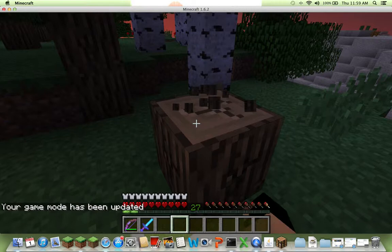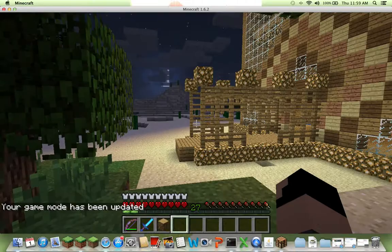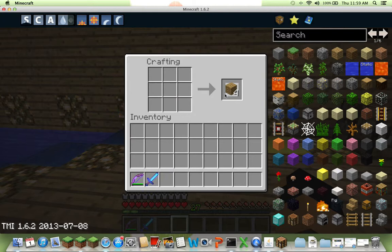You're going to have to get one block of wood. You're going to go to your house or to a crafting table. Put the wood block in the crafting table and take out your wooden planks.